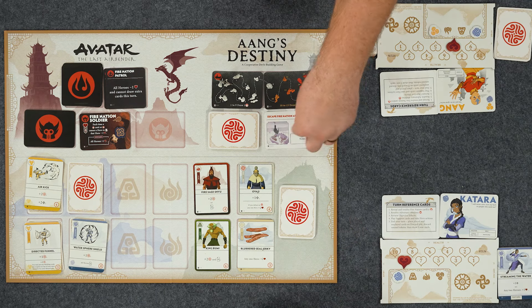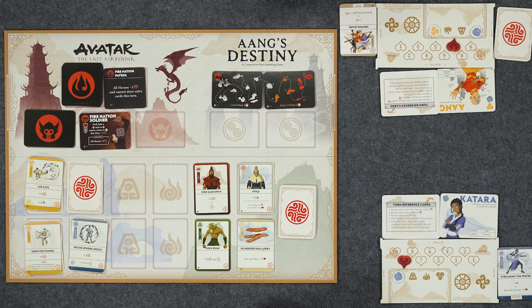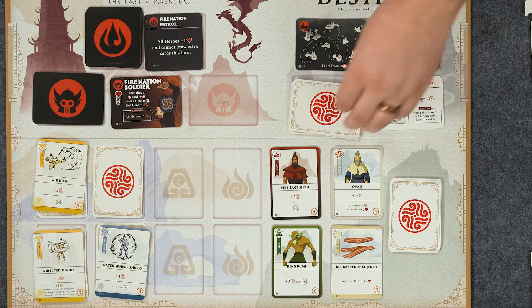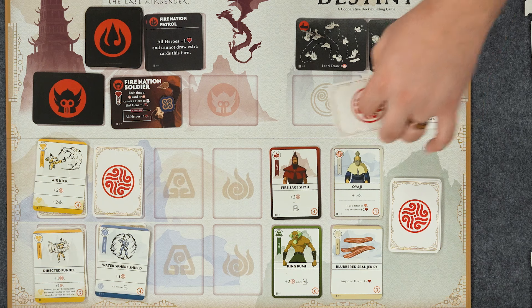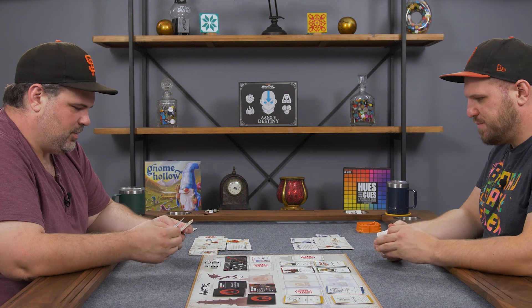We complete an objective - we escaped the Fire Nation successfully. Our next objective is visit the Southern Air Temple. We have to assign two purpose to complete that, and the reward will be Appa gains reward card one and Aang gets reward card two. As you go through this, you can start to gain more cards depending on which characters you're playing. We don't have Appa, but in the future if someone played Appa, they would have access to that card, which is cool.